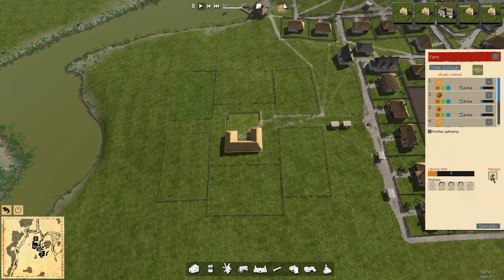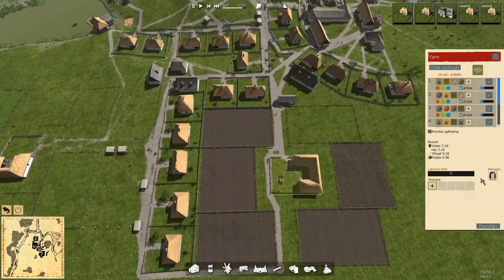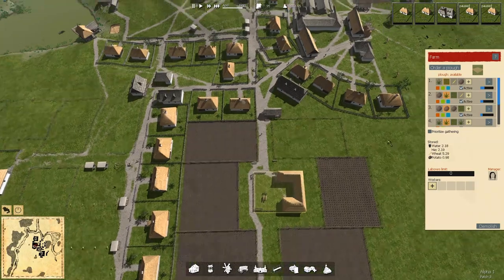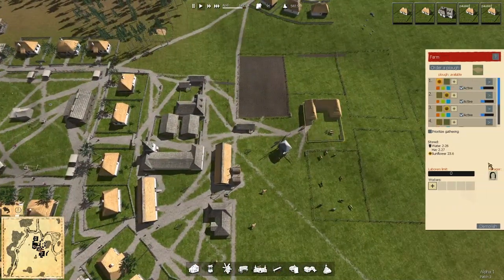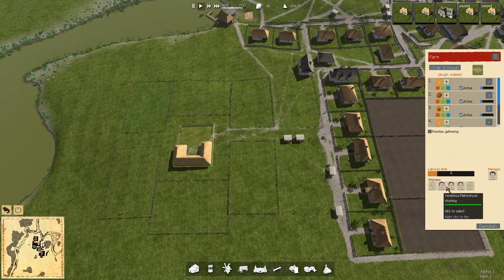Hate to do it midstream, but let's see if we can get a lady in there — perfect job for them. There we go. Are you... no, you're not there. You're one of the workers over here that I'm about to fire.